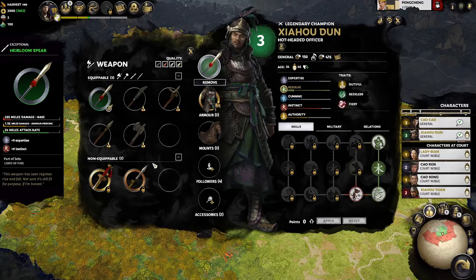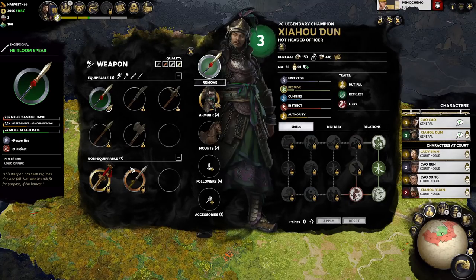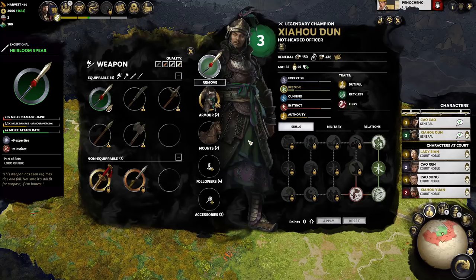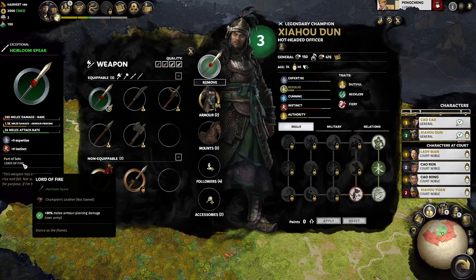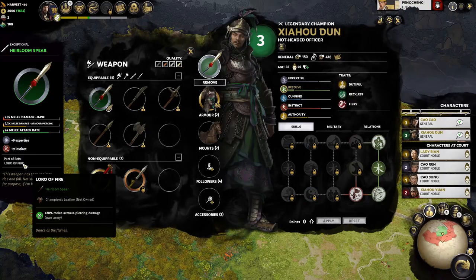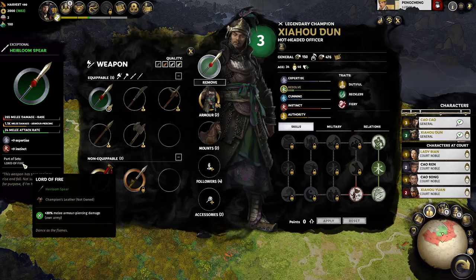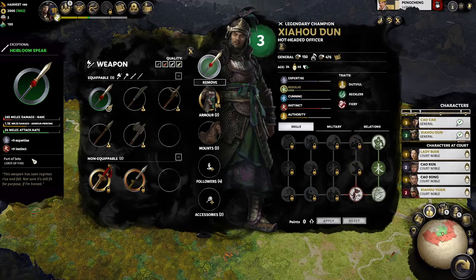Before we move on from weapons, weapons will become important when we talk about various roles. When we talk about armies, we'll cover how weapons give you damage and melee attack rate. For this item in particular, it's part of a set called Lord of Fire, made of two pieces — the heirloom spear and champion's leather armor. If you equip both on the same character, they gain an additional set bonus of 20% melee armor piercing damage for their own army.